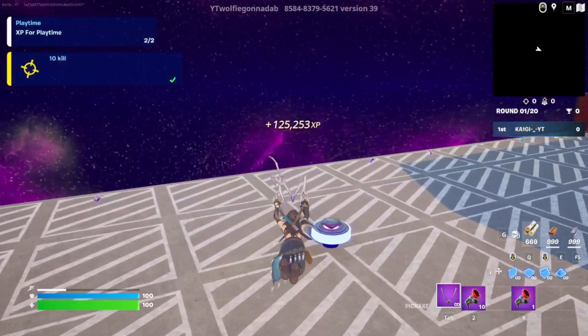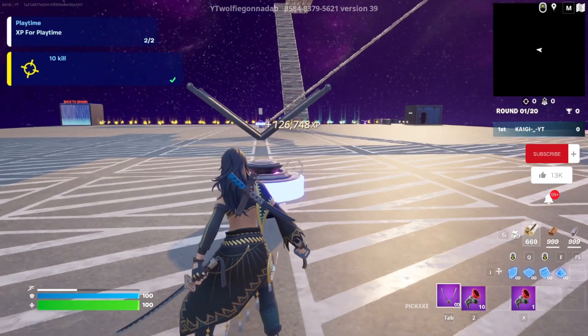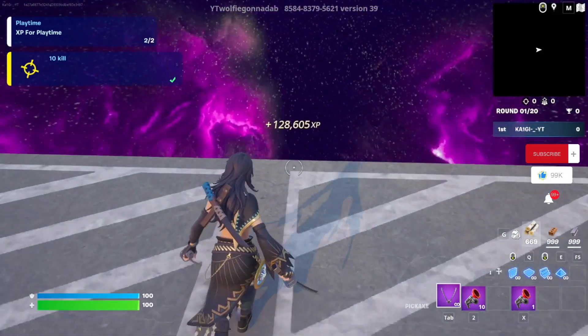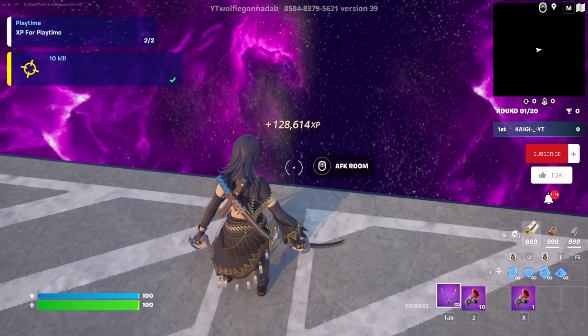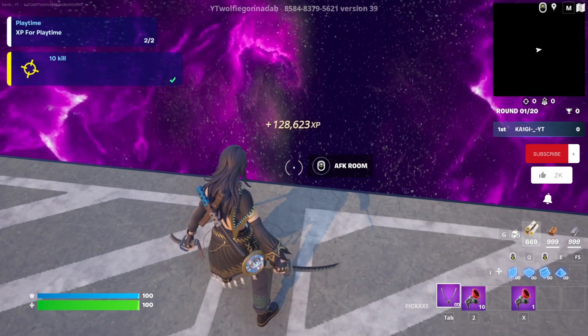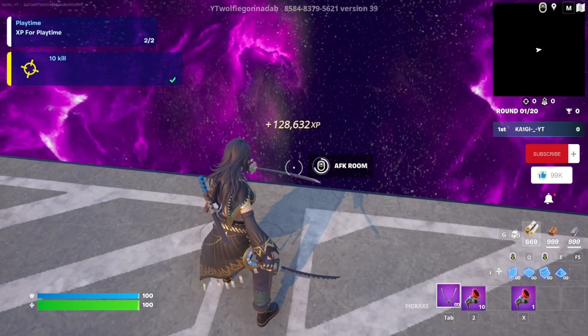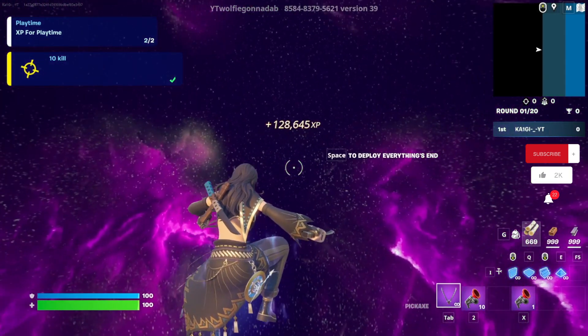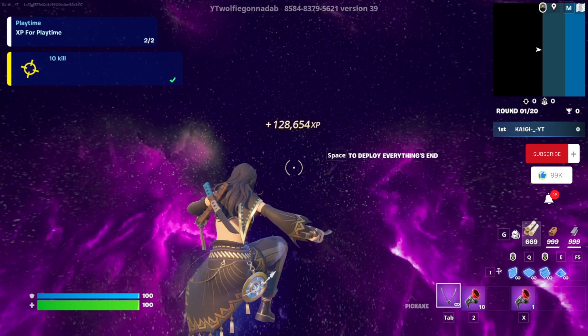Head back out into the arena and land straight over here by this bounce pad. This will be our last button — turn directly around, come straight to the end, and right here this button will take us into an AFK room where you can go AFK to continue to max out your XP, or you can quit the map and redo this again. Hope you guys enjoyed this glitch — until the next one, I'm Kai and this is it for me. Peace out.